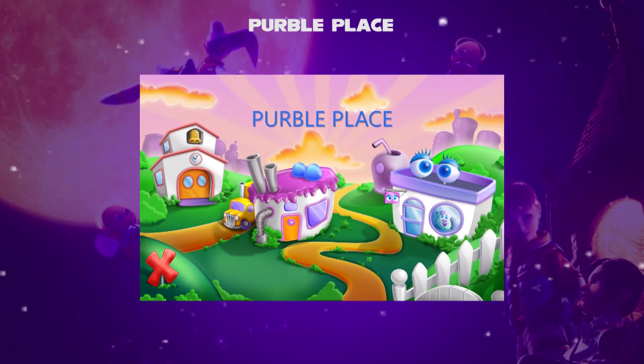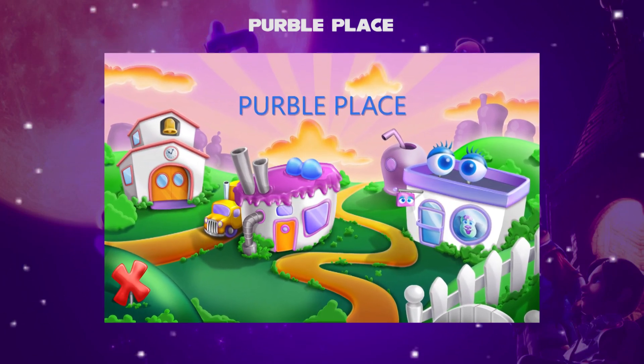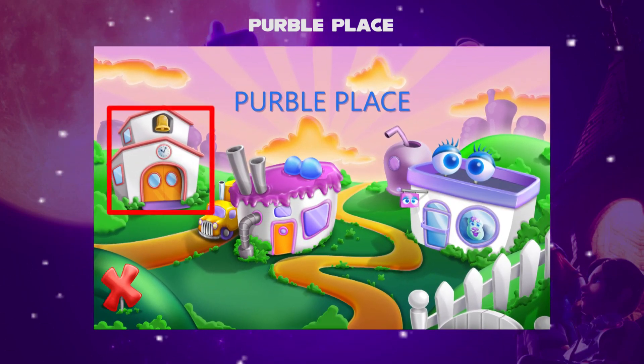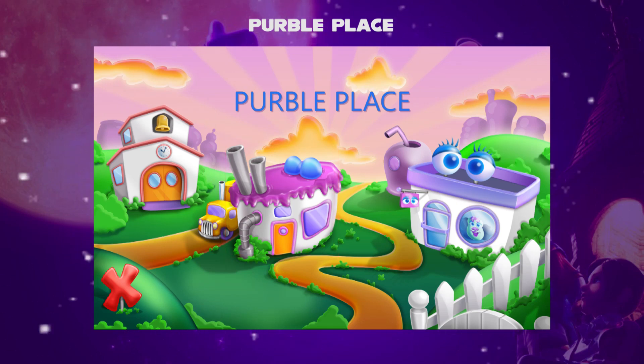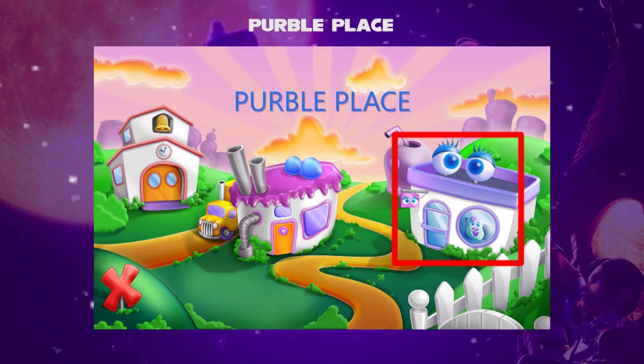In this game, there are three kinds of buildings you can click. One building is the Purple Pear game, another building is in the shape of ice cream called the Comfy Cake game, and the third building is the Purple Shop game.